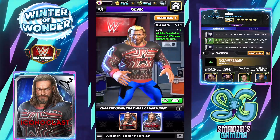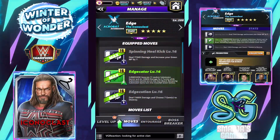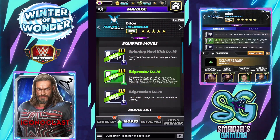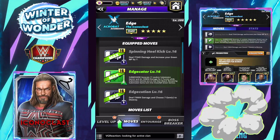All color submission moves do 150% more damage per turn. So that's pretty big on Edge. We have the Spinning Heel Kick — deals 77,445 damage and increases the green MP by seven.